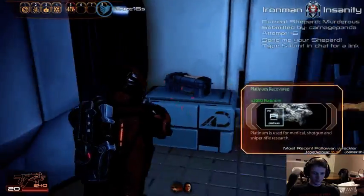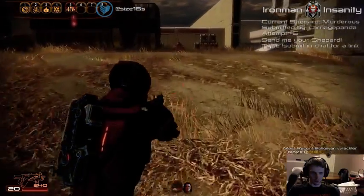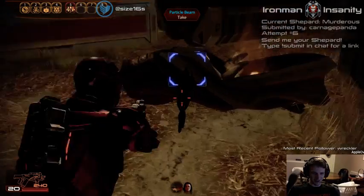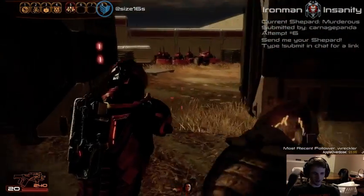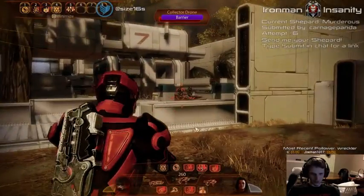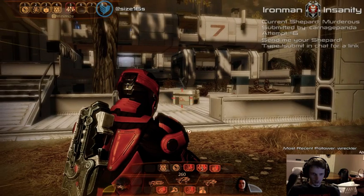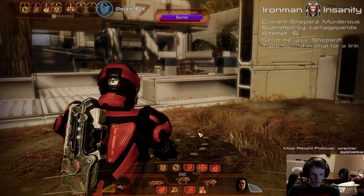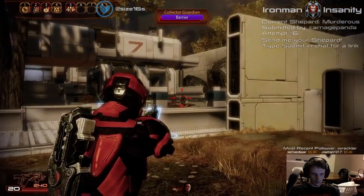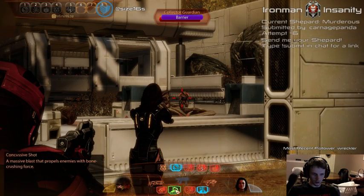Here's the platinum — you don't get more than 2,000 in one mission typically. It wants me to take that particle beam but I won't do it — don't tempt me, Frodo. Here's where the Scions are going to come out. Let's have Grunt a bit closer, Miranda here, and unleash everything — unleash the beast.